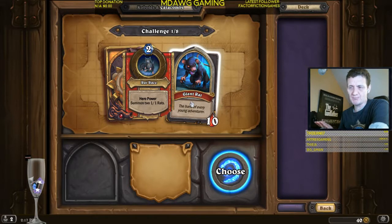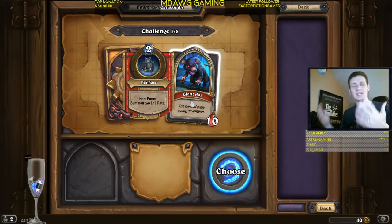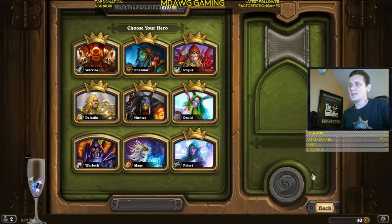What you have to worry about with Giant Rat is just be prepared - he has the Direwolf Alpha drop, so he's going to give his minions plus attack. He's going to drop two 1/1 rats, and just remember they could have higher attack. He also has that one divine shield. So just know you'll be fine - you'll win against Giant Rat 99% of the time.